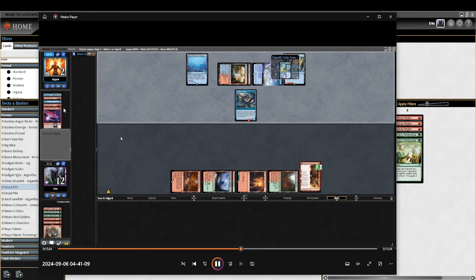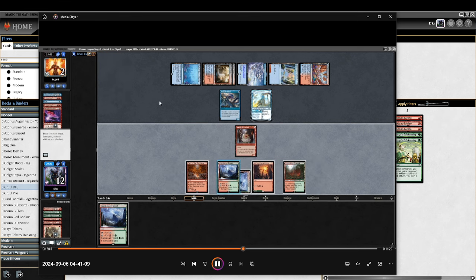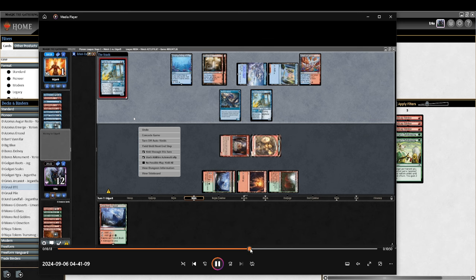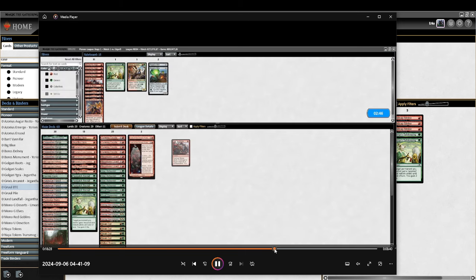They play a second Brotherhoods — typically these decks have two, and they've looked at 23 cards or whatever. I'm hoping to draw Kumano Faces Kakkazan or the desert that deals two damage. I draw a Breakout, play it, and that's the game.